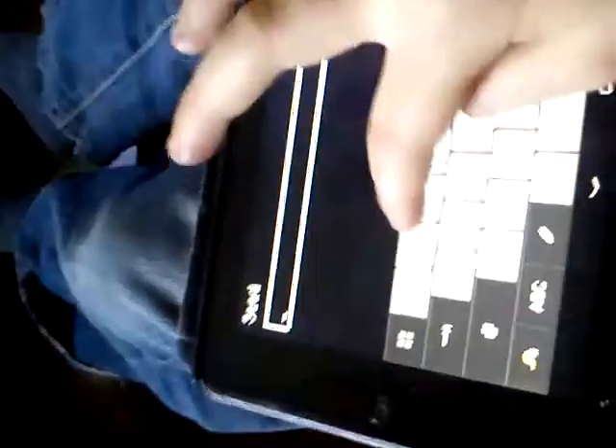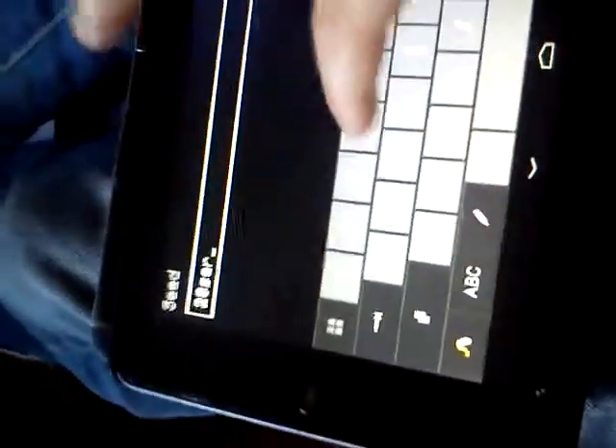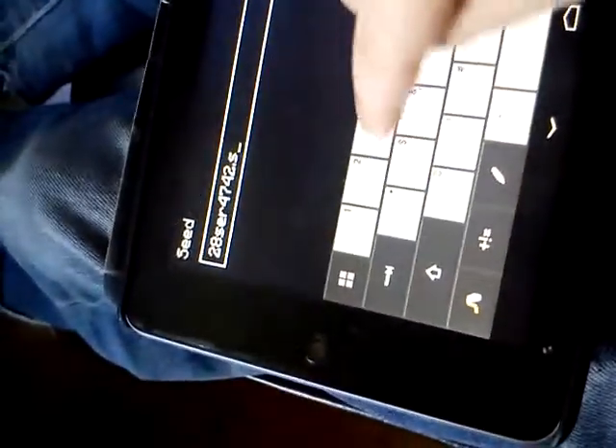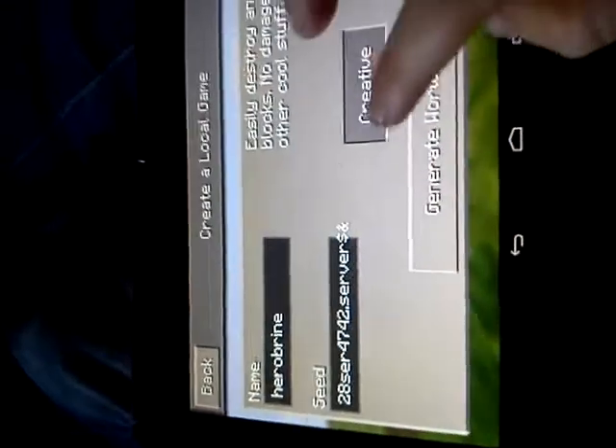Now we need to make a new world. You can name the world anything — name it Herobrine. Now the seed is 28284742.server, and then after that it is a dollar sign at the end. Now that is the server, just like that.